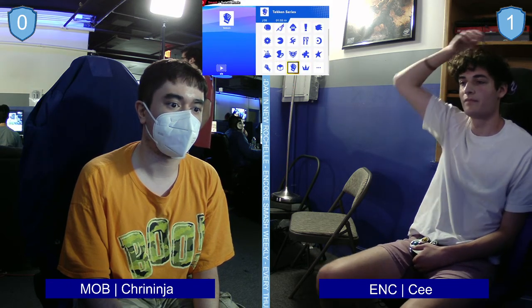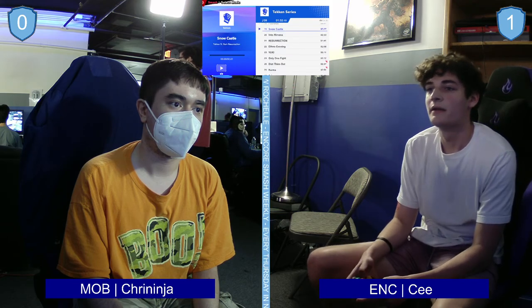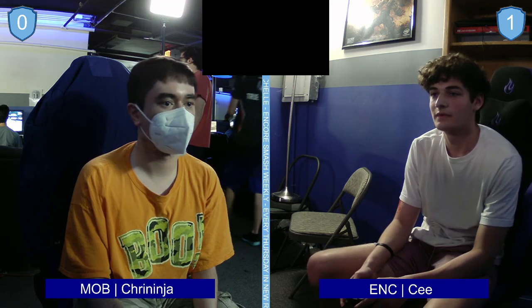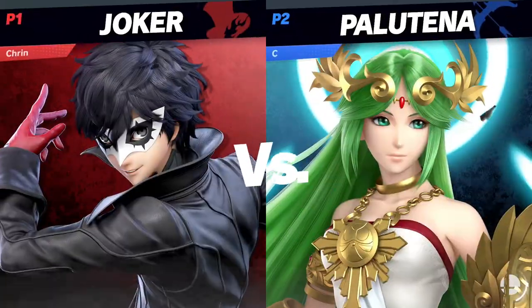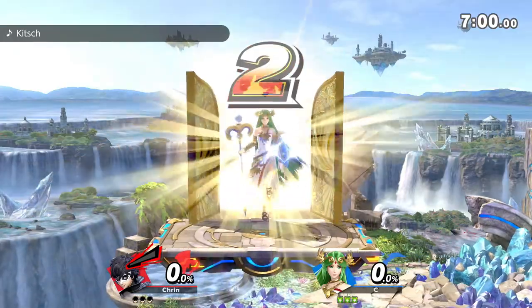We're not going to PS2 again, are we? Oh, it looks like we might be. Not feeling the BGM — I understand. C was able to control a lot of stage with that up smash at ledge; it hit a little bit below ledge too, a very good option against Cloud, because even if he tries to recover high... Not going Cloud again. Cloud got chewed up a little bit, but Joker should go a lot better. Joker is a better tool to handle Palutena.